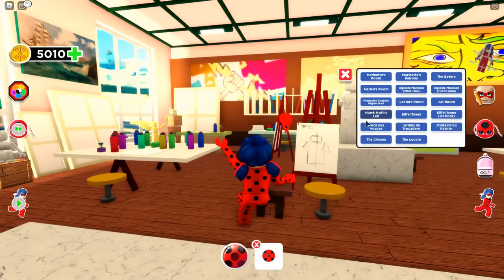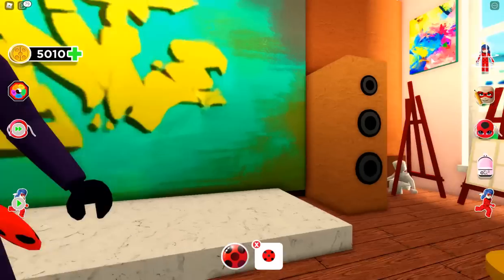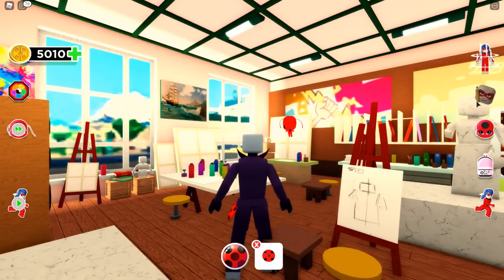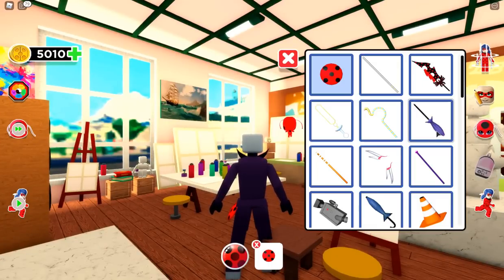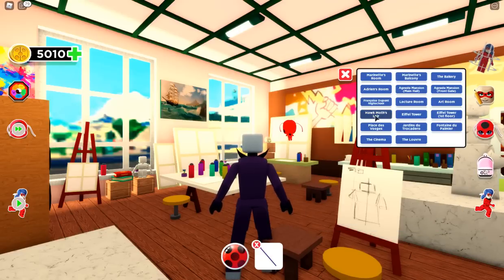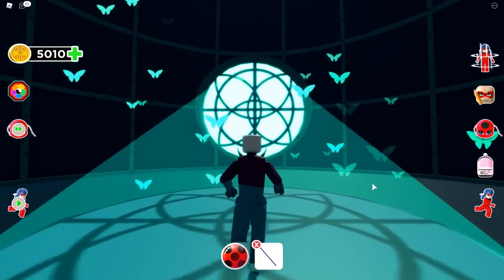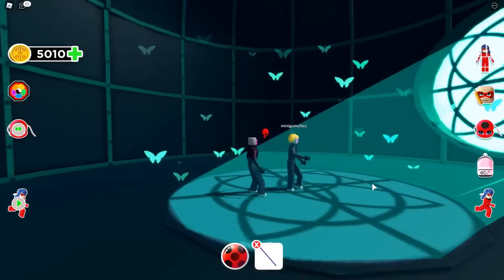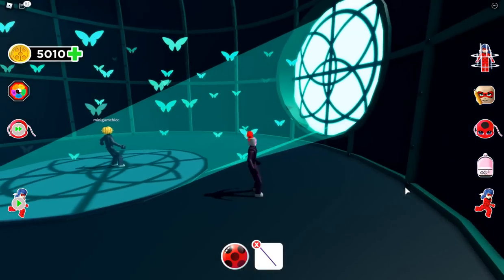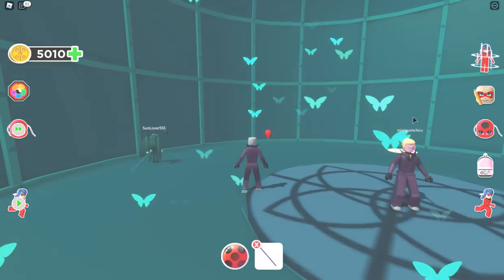Next let's go to Hawk Moth's lair, but before we do that let's turn into Hawk Moth! We can't get Nooroo without coins so we'll skip that and just get his cane. Alright, let's go — oh look at that, this is so cool! Super cool, look at that!